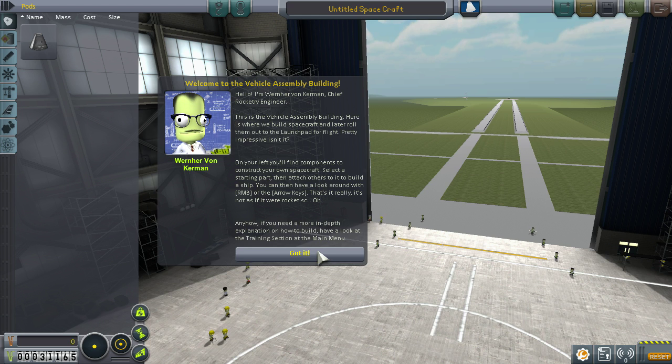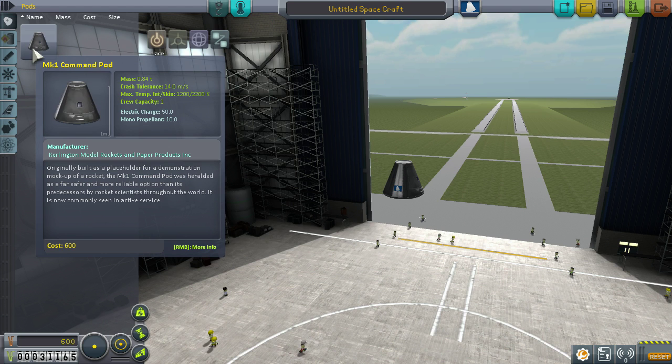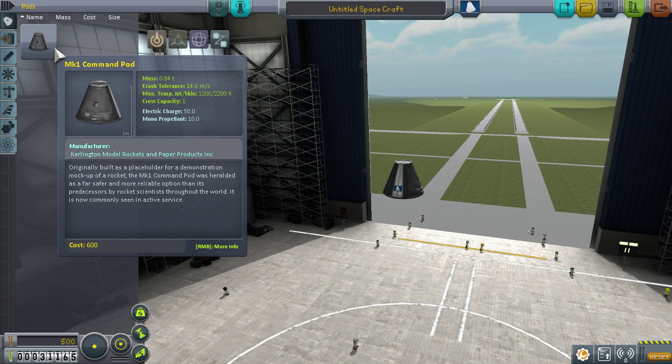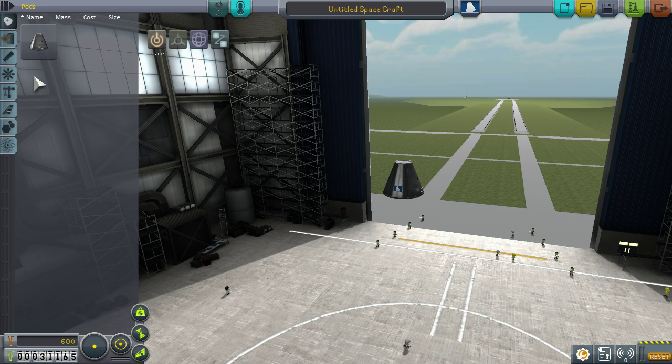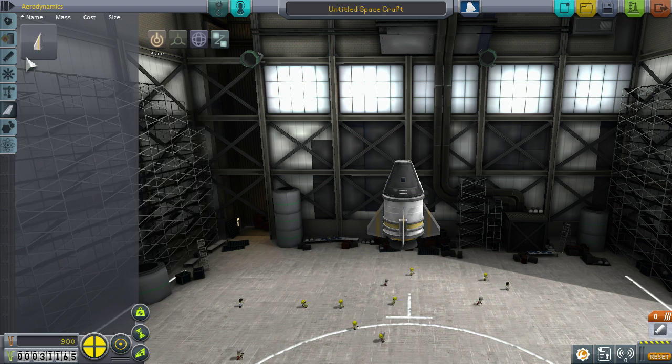Welcome to the vehicle assembly building. This is where you build your rockets or space stations, but we'll get into that later. For starters, you have to have a capsule or some kind of control pod — either the drones or an actual capsule command pod. Reason being, you can't control your ship without one — you'll just fly around and have no control over it. We'll do some fins, not that they're necessary, just for fun. And of course, we need a parachute, because somebody's going to be in this thing and we do not want them to die on impact.